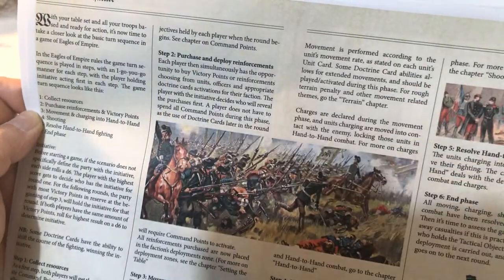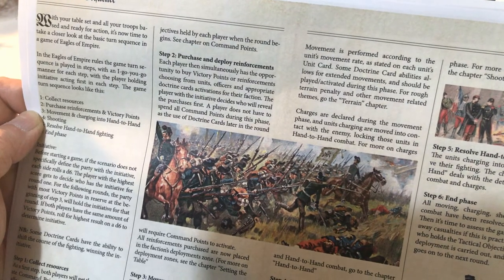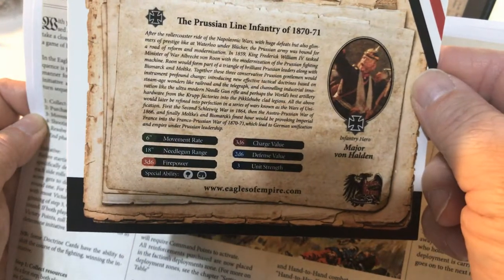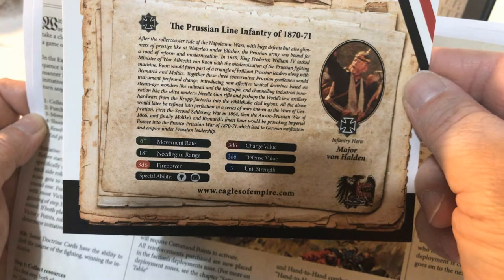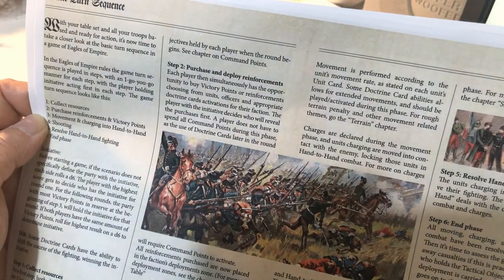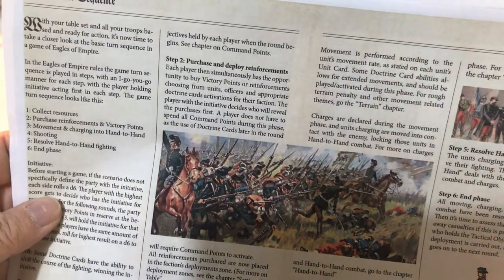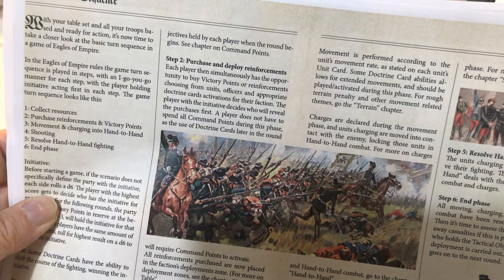You also get a quite nice card which has all the information on it — movement rate, needle gun range, et cetera. And special abilities at the bottom are things you can buy with command points. Movement is really straightforward, and you basically charge into hand-to-hand combat in your movement phase as well, and that's resolved later.